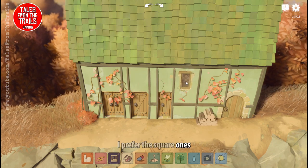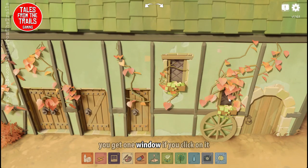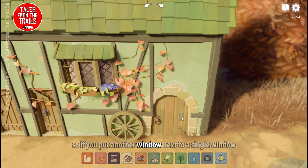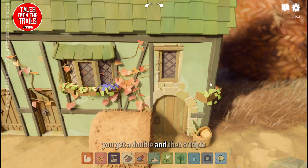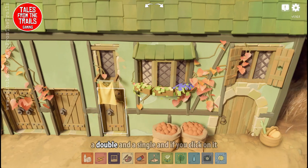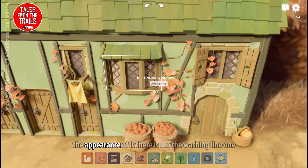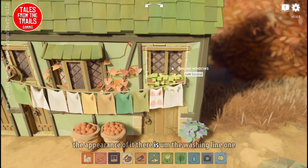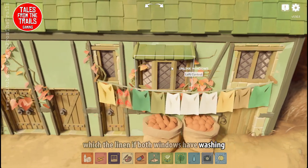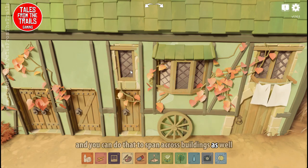I prefer the square ones as windows. You put one down and you get one window, and if you click on it it'll change what it looks like. If you put another window next to a single window you'll get a double, and then a triple if you put one next to that as well. So we've got a triple, a double and a single. There is also a washing line one — if both windows have washing it'll make a line, and you can do that to span across buildings as well, which is kind of cool.